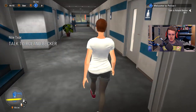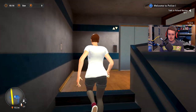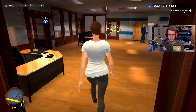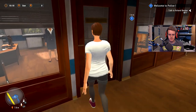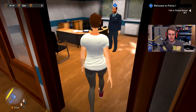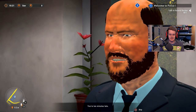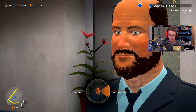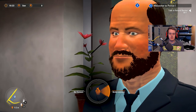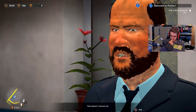I almost got pushed over by the door! Let's go and talk to Ronald Becker. We can run. Can I go through this way? Yes, that door opens correctly. Here he is. What should we go for — be honest? Let's make an excuse: I got stuck in a traffic jam. That doesn't interest me.